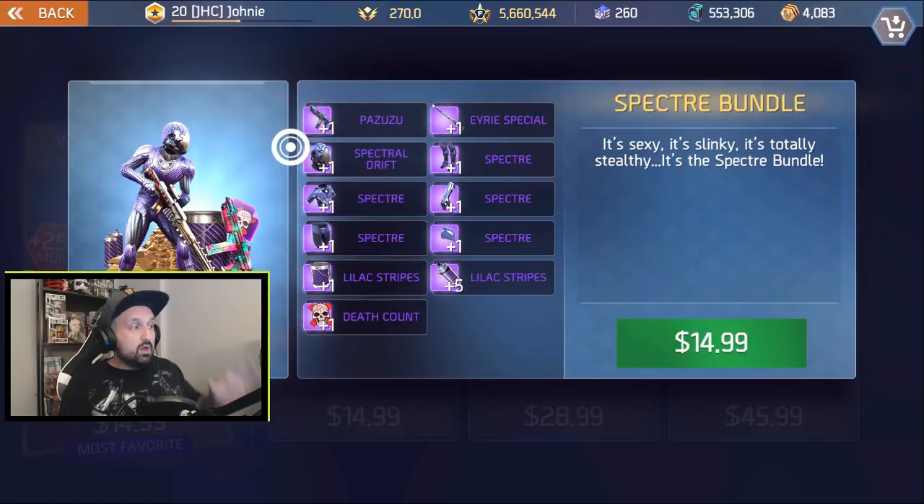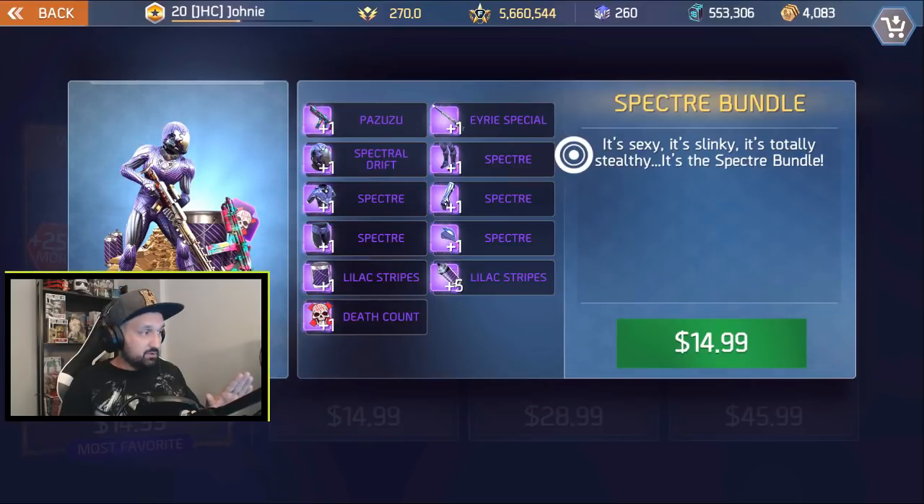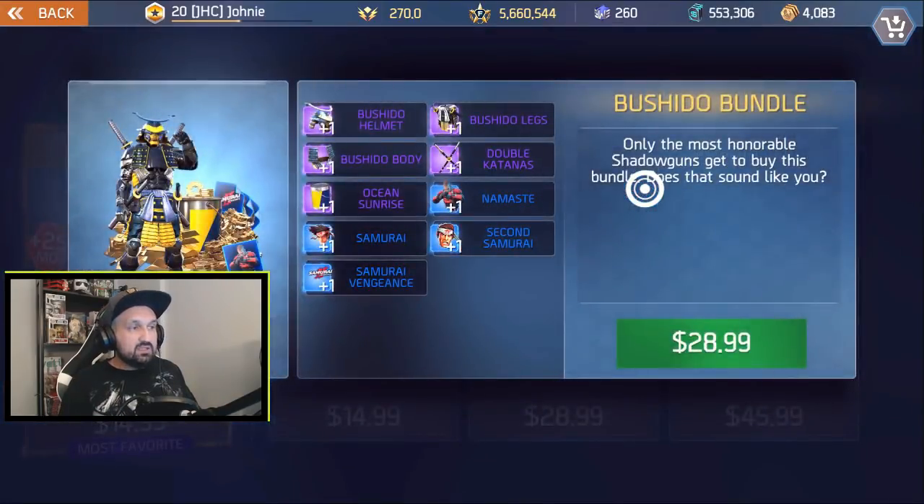The Spectre bundle has two weapons — the Pazuzu and the Aries Special — plus the Spectral Drift hat which looks like the Smoke Eater, and a full set of Spectre armor. It looks like a reskin of the Raptor Plus set but customized with purple stripes — a black and purple paint we've never seen in the shop. We're gonna open that one for sure.